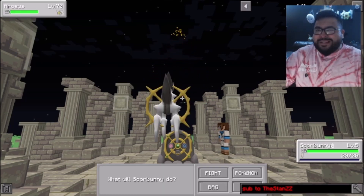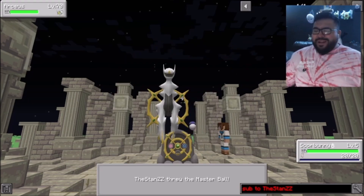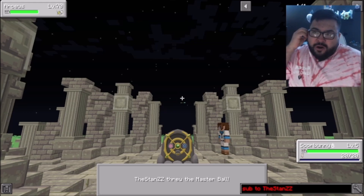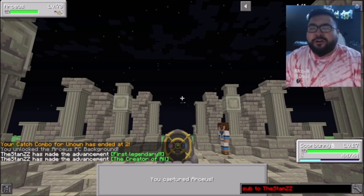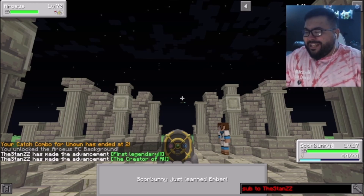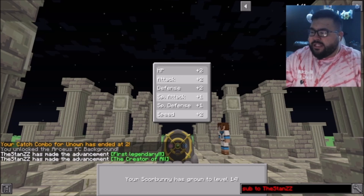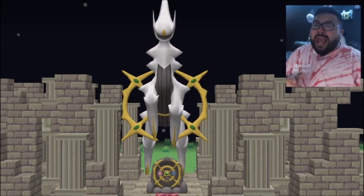There it is — Arceus is here! Of course we have some Master Balls; we didn't come unprepared for this legendary. We want to capture Arceus in a Master Ball just to make the whole process a little bit easier. And there you go — the creator of all, a brand new legendary on the squad!